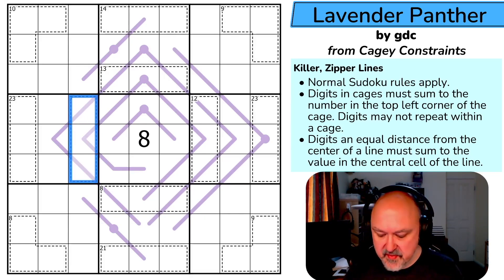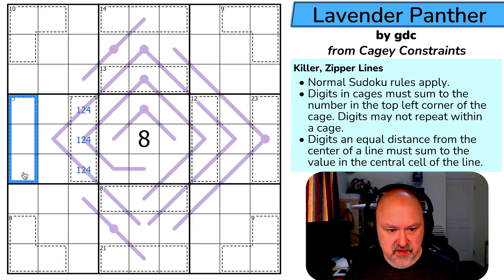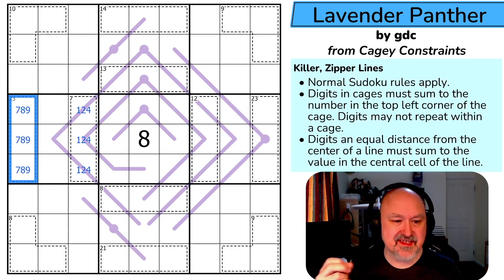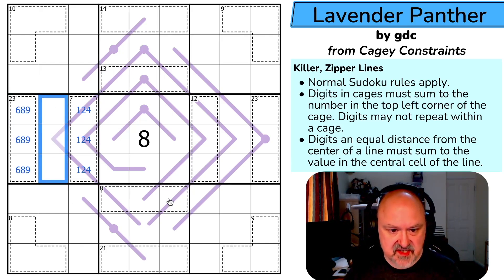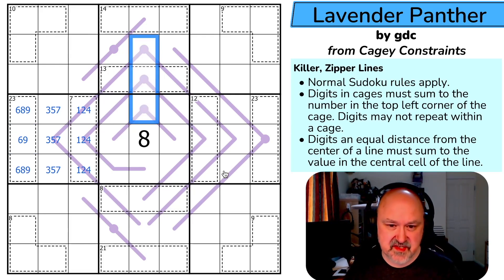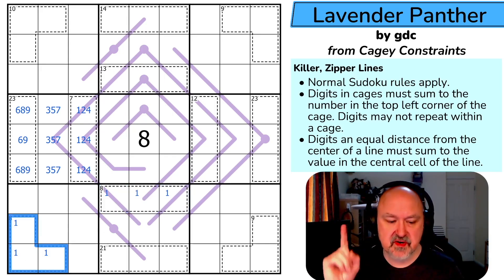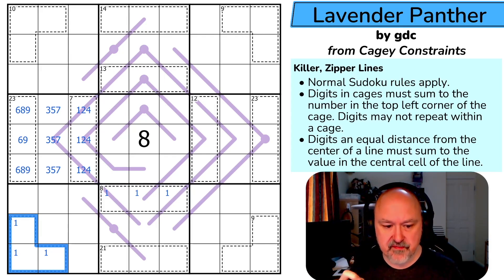The thing jumping out at me: the minimum digits I can put in a three-cell cage are one, two, and three — they add to six. I'm aiming for seven, so I need to increase one digit by one without duplication; the only option is three to four, making this cage one, two, four. Similarly, the maximum for the other cage is seven, eight, nine equaling 24; I need to reduce one by one without duplication, reducing seven to six. So those digits are six, eight, nine. There must be a one in certain cages; otherwise the minimum breaks.